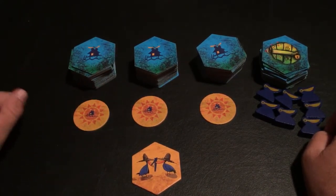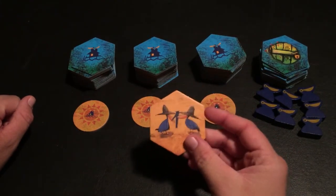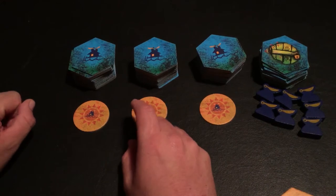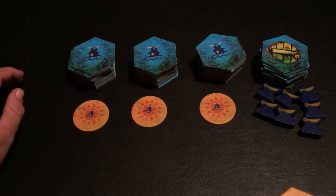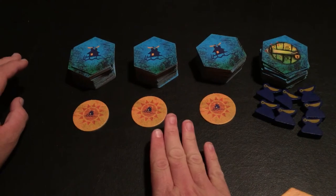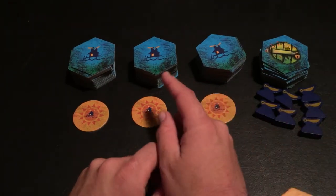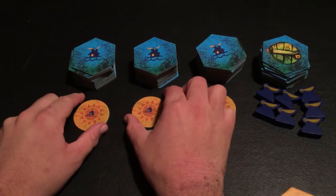After you've separated all of the tiles, whoever is chosen as first player gets the first player token. The player to the right of the first player — who would be last in clockwise order — is actually going to be doing the first placement of tiles. They're going to place the starting tiles first.